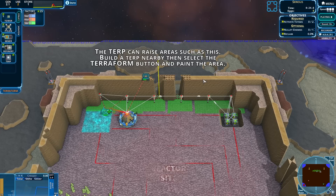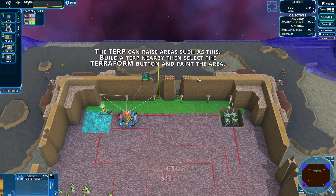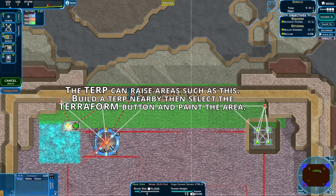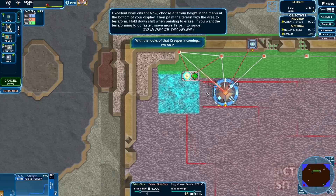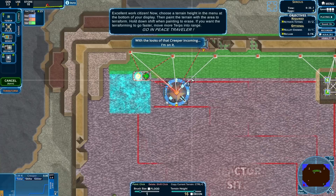What terrain height is this? This is height 16. Shift-click - copy current terrain. Ctrl-C. Now choose a terrain height in the menu at the bottom of your display, then paint the terrain to terraform. Hold down shift when painting to erase. If you want the terraforming to go faster, move more troops into range.